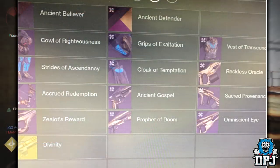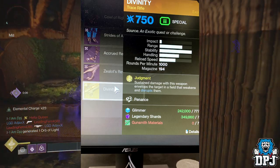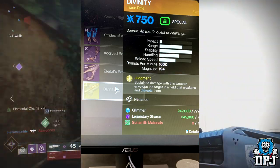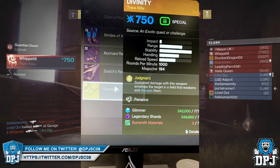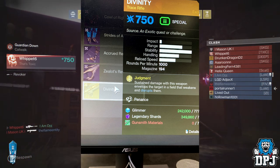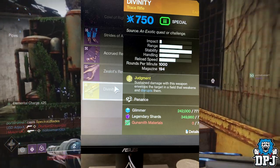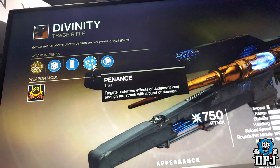Here we see 7 legendary weapons and the DFINITY exotic trace rifle. I did see a poll stating that DFINITY first drops from the Vex Offensive as a legendary and you continue on a quest to make it exotic, but the source was definitely questionable in my opinion and I believe it was deleted. The fact that DMG also states this is raid gear clears this up. But hey, nothing is certain at this point. Here is a better image of the DFINITY and we also see its other perk, Penance — targets under the effects of Judgement long enough are struck with a burst of damage.